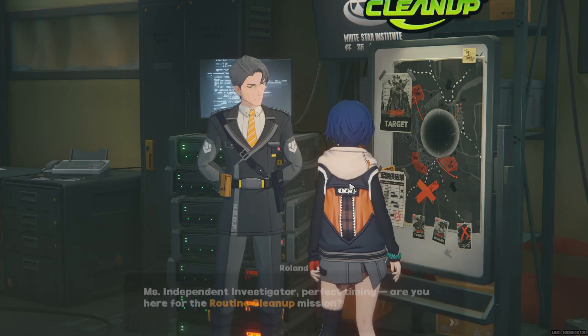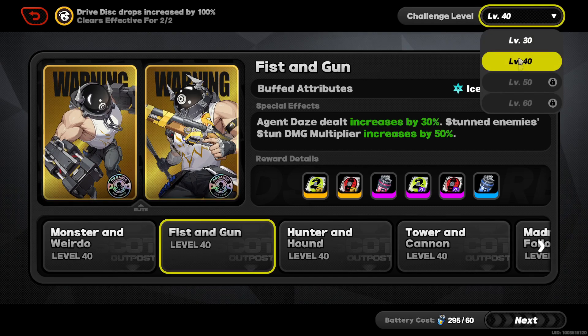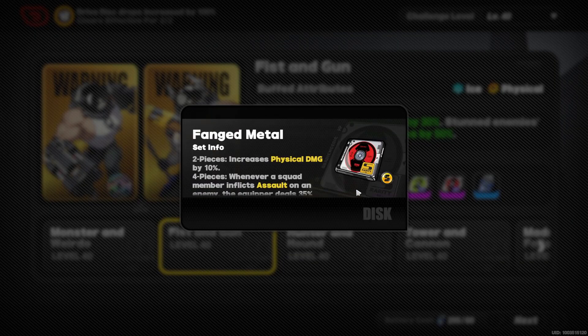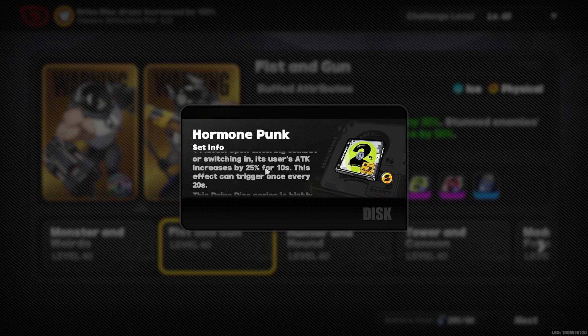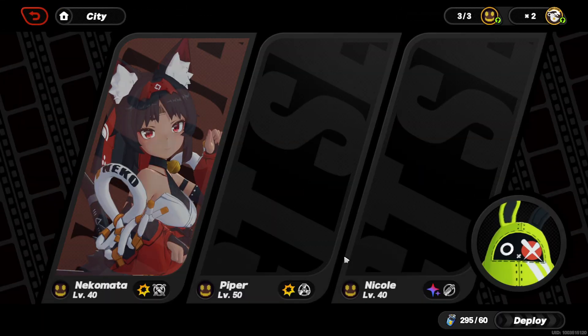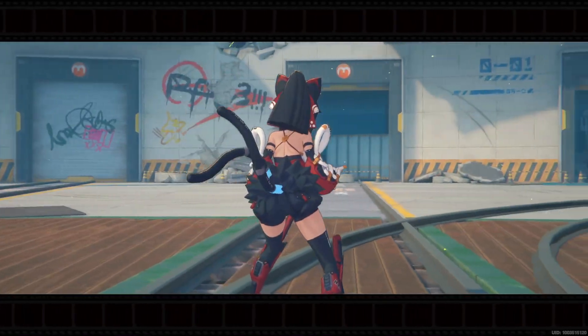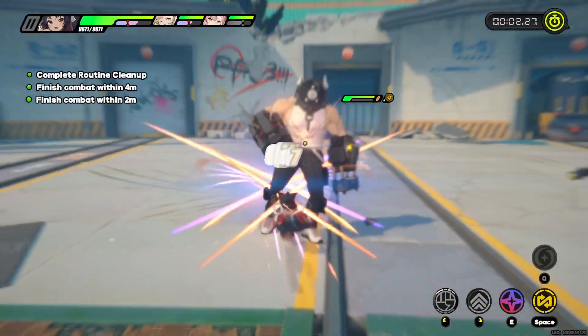Alright, now we talk to Roland. We're gonna go with the 40 Fanged Metal option. This other one is just for attack, would be good for some people. We can do this one twice — since I have a lot more Fanged Metal than the other drive disc, and we're gonna be using four Fanged Metal, it's smarter to go for this one. It's RNG though.